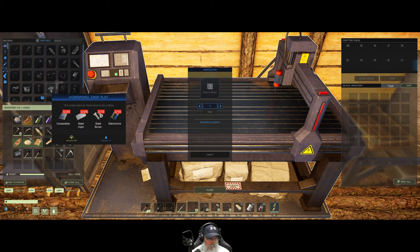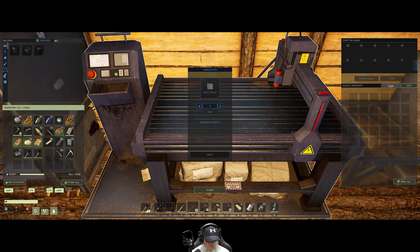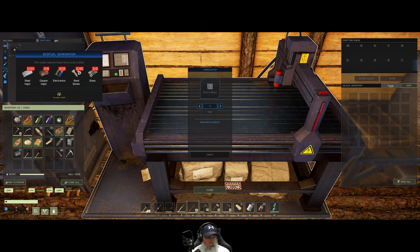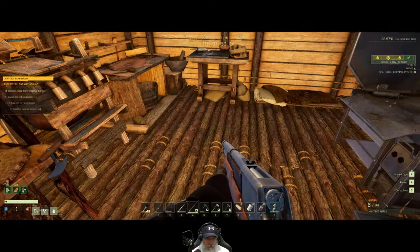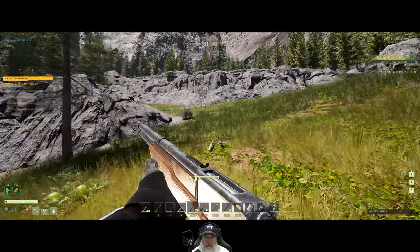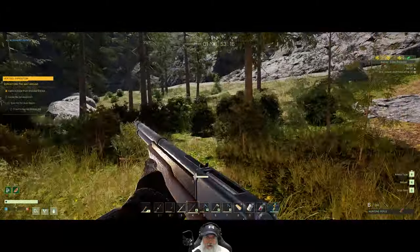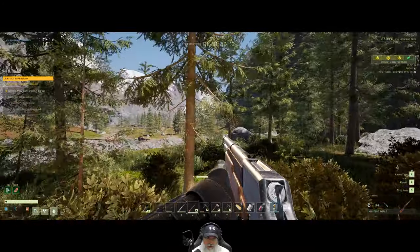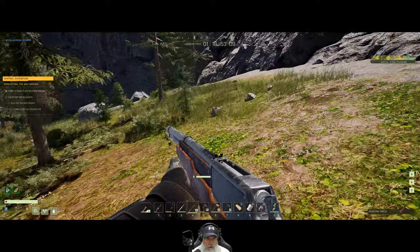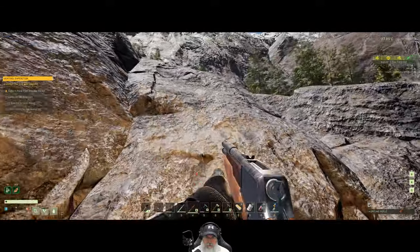I'm going to run up to these other mines that we've already mined out and see if they have also re-popped their ore. And even if they haven't, I discovered a new mine that's way over that way that we can hit. Right now we need copper mostly, but I'll take more titanium too — well, I'll take more of everything.